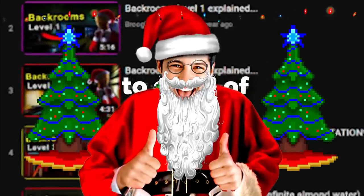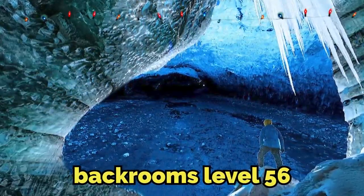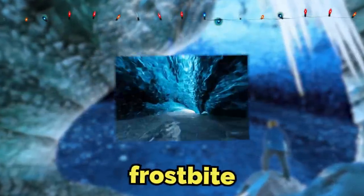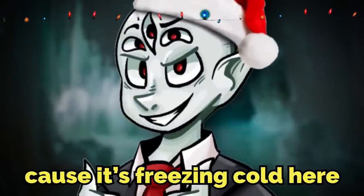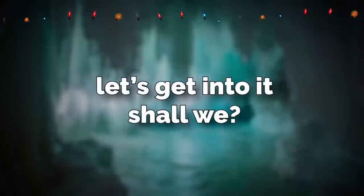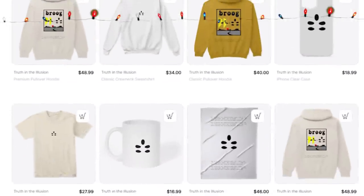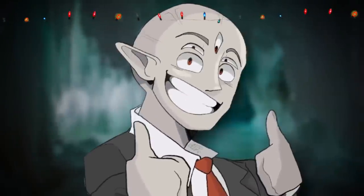Welcome to day 5 of Broogmas. Today I'm going to be talking about Backrooms level 56, aka Frostbite. This level is perfect for Christmas time because it's freezing cold here — that's the only reason it's perfect, I guess. Thank you for watching, and let's get into it. Broogly merch is out — click the top link in the description to grab some. If you get some, you're guaranteed to be sent to the Backrooms.